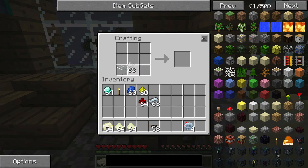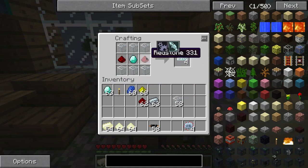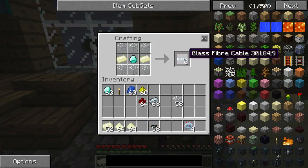Continuing on, we've got glass fiber cables. We all know we craft that using the standard method and we get four. But if we put Electrum there, we get eight — eight glass fiber cables. Double the output.